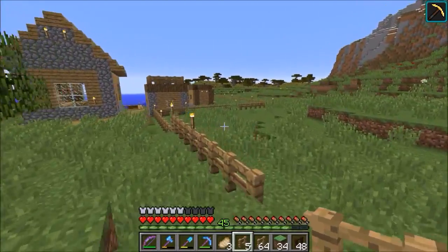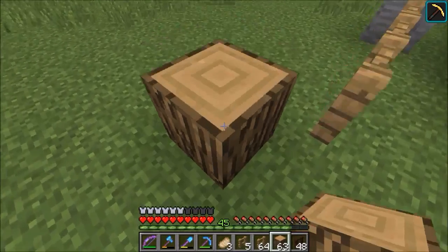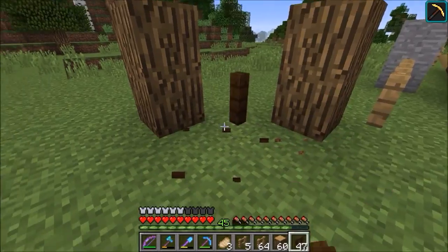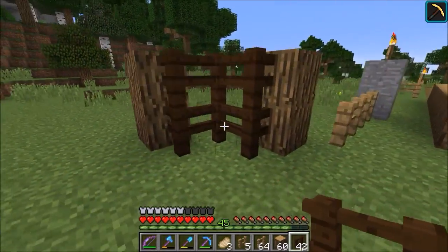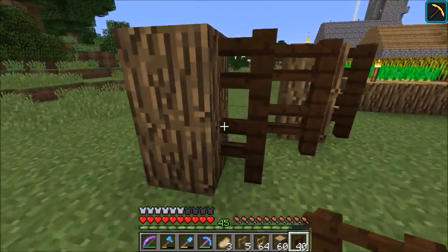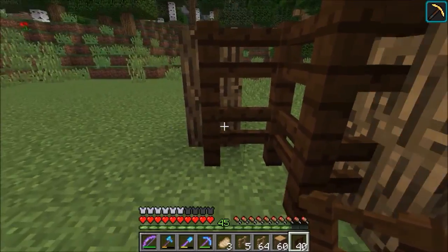Eventually this whole fence is going to be changed out for a different design. I'm not sure exactly what logs I'm going to be using, but I'm thinking it's going to be something like this. Let's move that over here — like that. Something like that, and actually that doesn't look too bad. I think we might go with that. We'll do that for this area, and then maybe eventually when we trade the rest of it out, if we decide to go with something else, then we will.